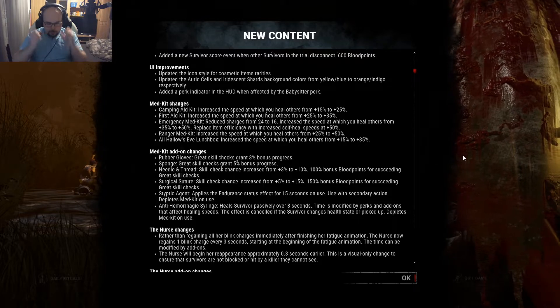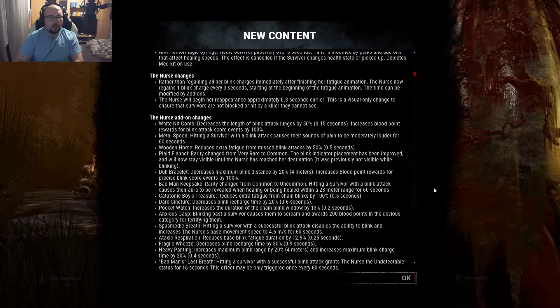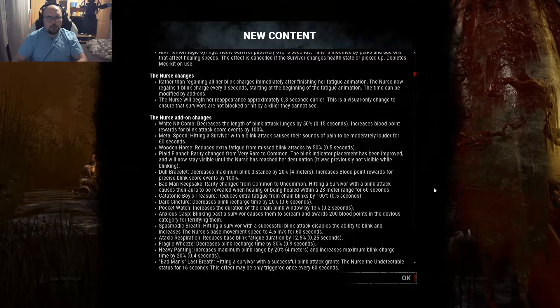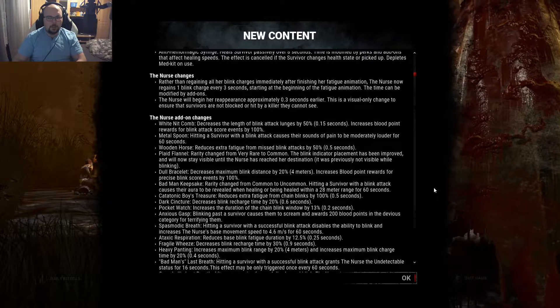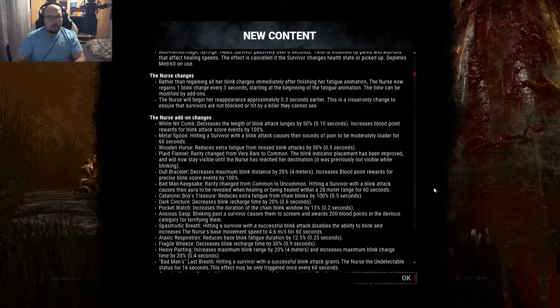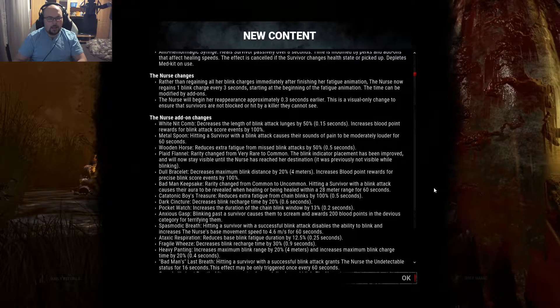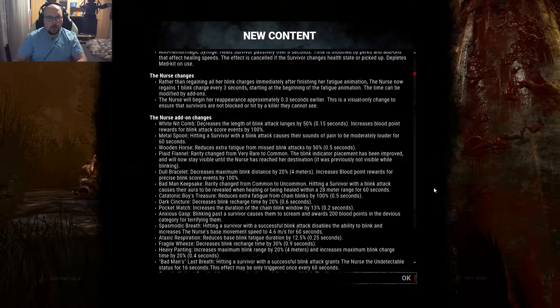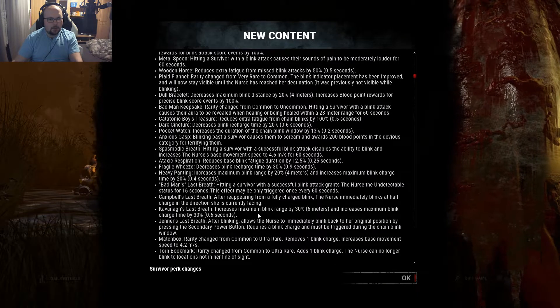Every M1 killer is like, oh my god, yes, finally. The nurse changes: rather than regaining all her blink charges immediately after finishing her fatigue animation, the nurse now regains one blink charge every 3 seconds, starting at the beginning of the fatigue animation. The time can be modified by add-ons. The nurse will also begin her reappearance approximately 0.3 seconds earlier — this is a visual-only change to ensure that survivors are not blocked or hit by a killer they cannot see.